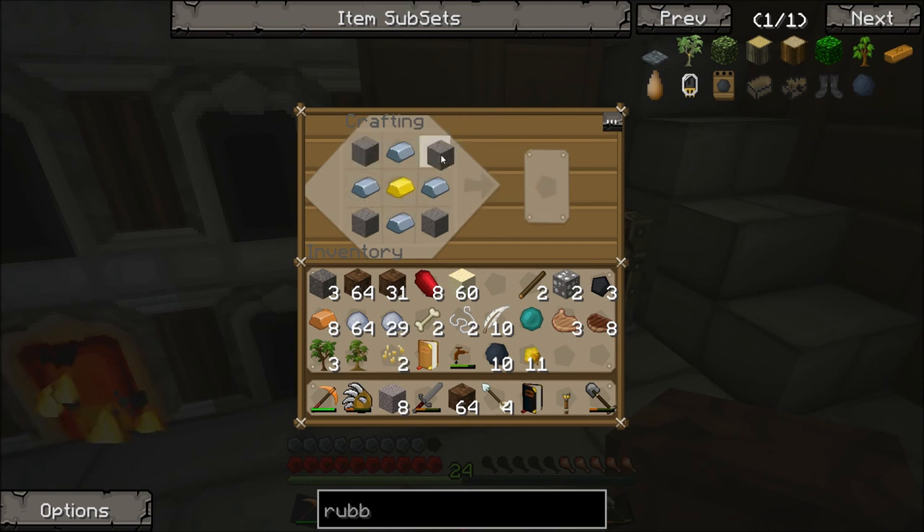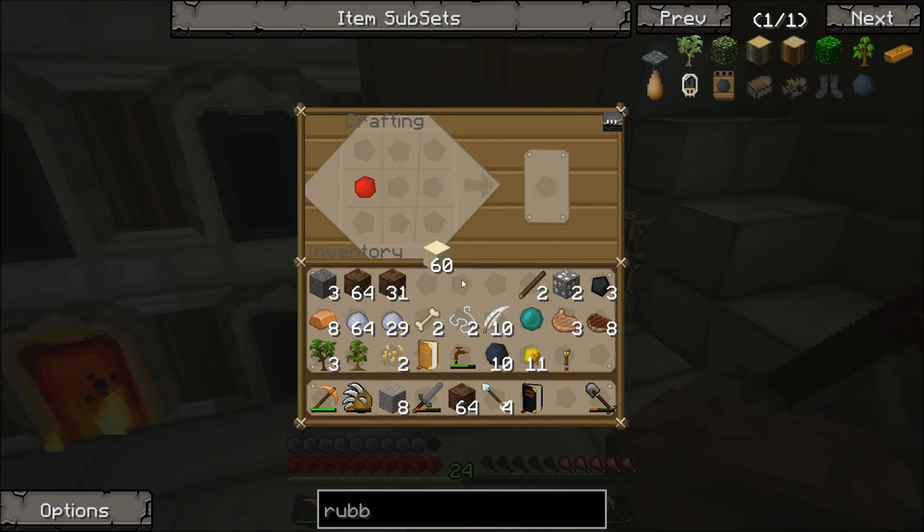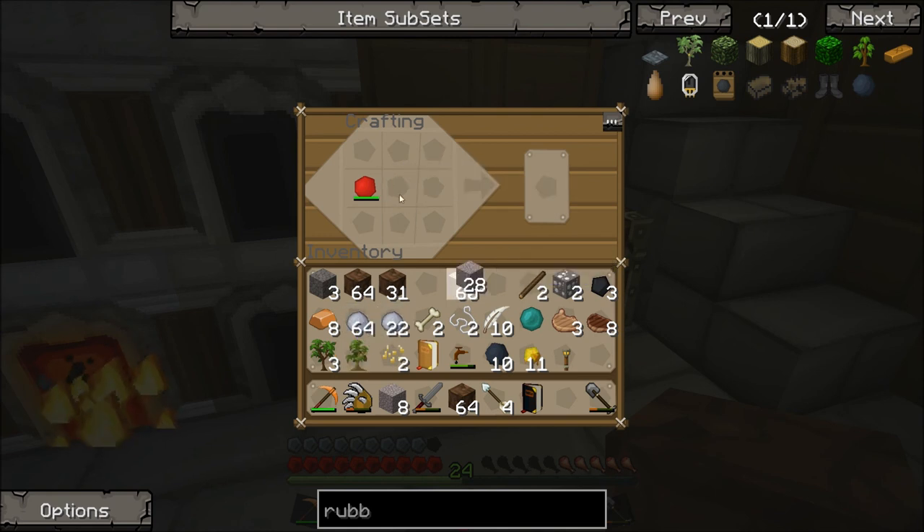And what we do is we put the gold in the middle, surround the corners with iron, and put the stone in - maybe it's the other way round, yeah it's the other way round. There we are - get the inert stone and then surround that with shards of minion and we get ourselves a minion stone. And the minion stone is pretty simple to use - just get some sand, actually I'm going to use some clay because clay is better. And there you go, you make yourself a ton of gravel. You can turn gravel into dirt and stuff, you can even turn gold into diamonds.